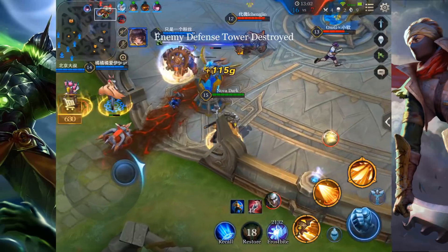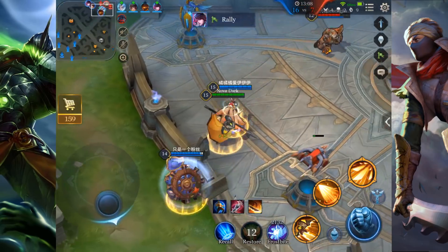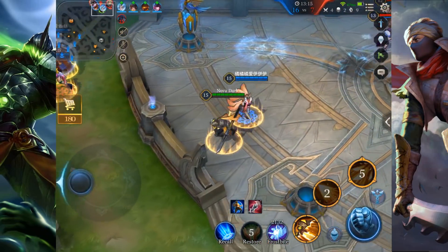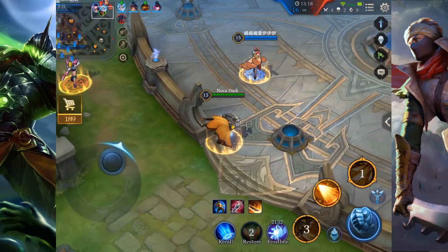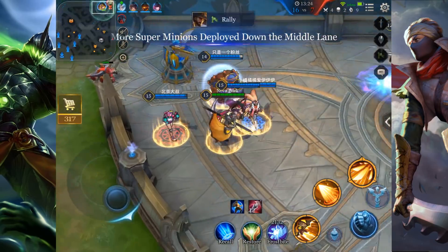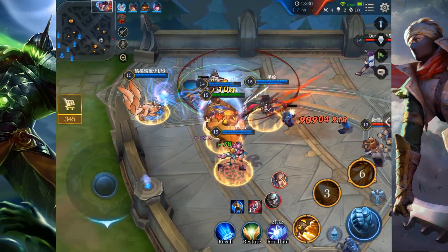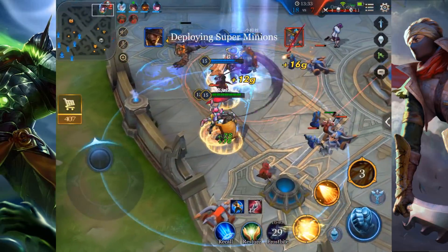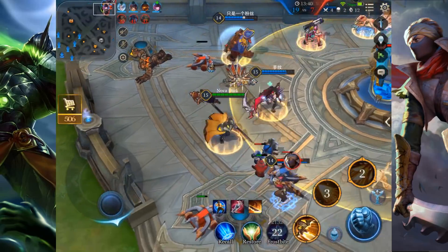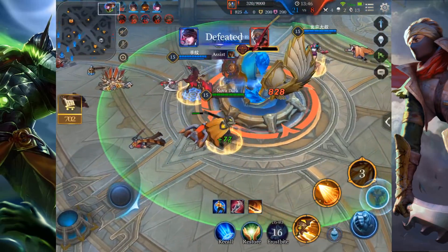We go for the mid tower — mid tower is down. We rotate to the top side and get all tier three towers, so the game is pretty much over once we get the Phoenix. We got all tier three towers. One of them is still down, Murad got hooked. Two, three people down and we are still five — this game is over. We kill Murad again and that's game.